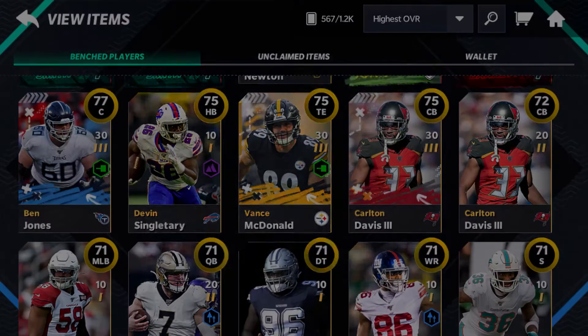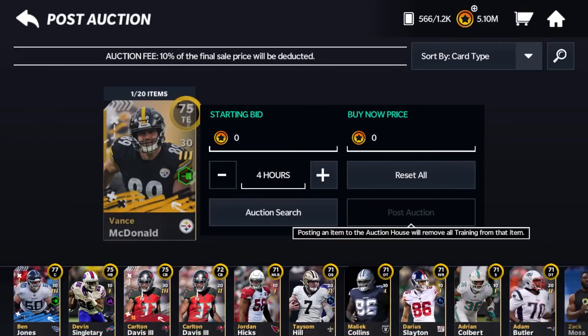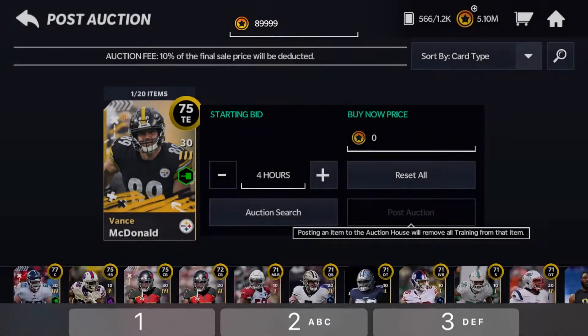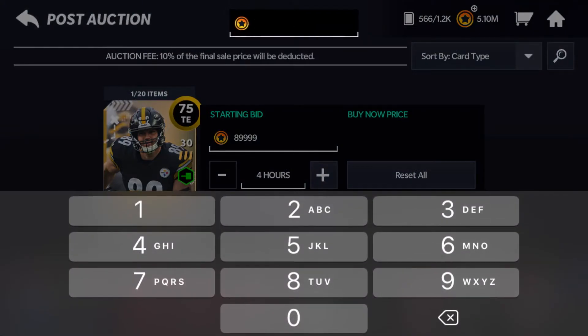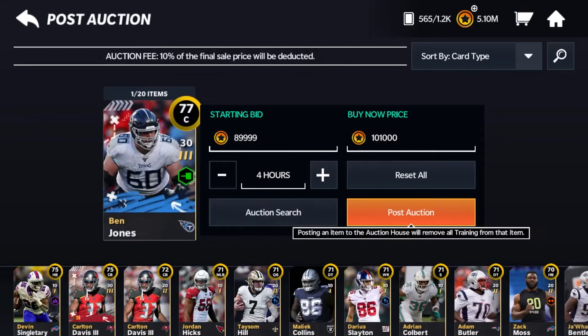We got a 75 Vance McDonald here. There's one up for $130,000 right now, but I'm going to drop that price because I know that one is not selling. I'm going to price mine for $89,999, with a buy now of $101,000. Based on the overall and position, you're going to want to search it up and make sure you're not pricing them too low, because you will get a good amount of coins from these.